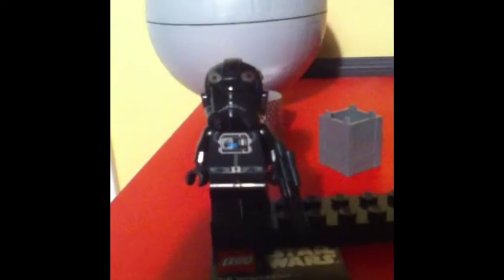Here I have the collector's Death Star, which came with the TIE Interceptor, the TIE Fighter Pilot, and the TIE Interceptor. Then I have the Y-Wing, which comes with R2-D2, Ahsoka Tano, and Anakin Skywalker.